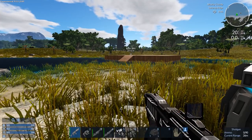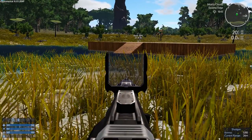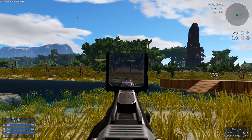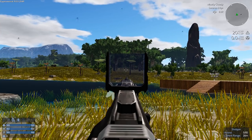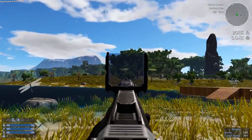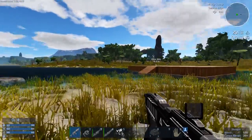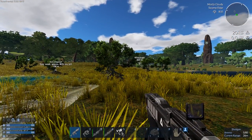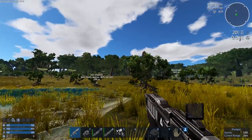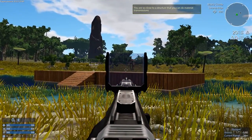We'll load that up - excellent. We can use the scope on our shot. Sniping things with a shotgun is the way to go, right? That's not actually a scope anyway - that's just a crosshair. You're just looking down the gun. That's not zoom, that's just crosshair - that's normal.